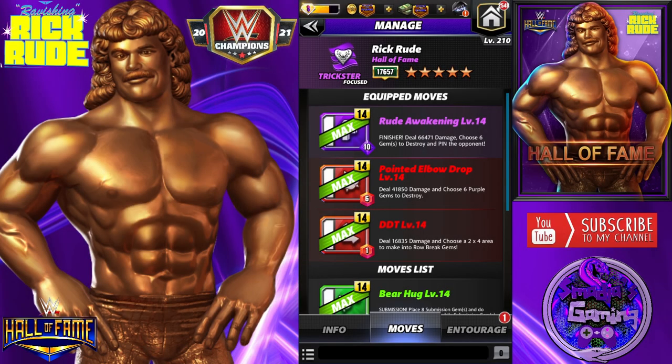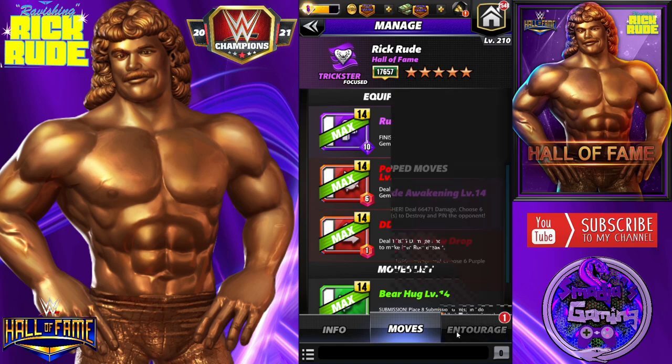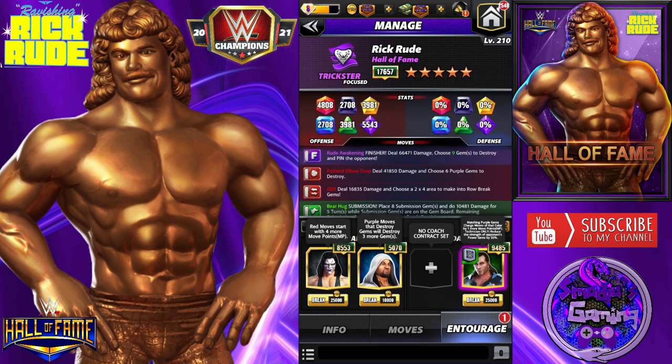Let's take a look at a third build for Rick Rude, and we have the finisher for the first time. The Rude Awakening deals 66,471 damage and chooses six gems to destroy. The Pointed Elbow Drop deals 41,850 damage and chooses six purple gems to destroy. The DDT deals 16,835 damage and chooses a 2x4 area to make into row break gems. Entourage: the red MP trainer, the Icon Sting, and Jimmy Uso - purple moves that destroy gems will destroy three more gems. So the Rude Awakening now effectively chooses nine gems to destroy.